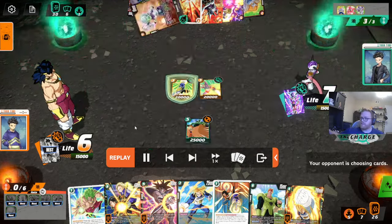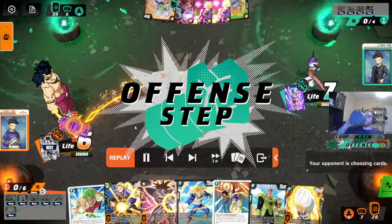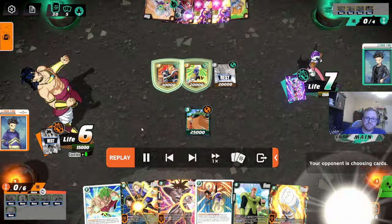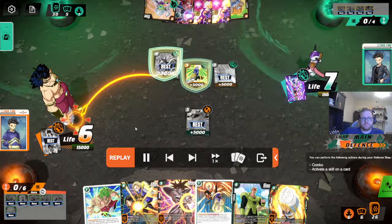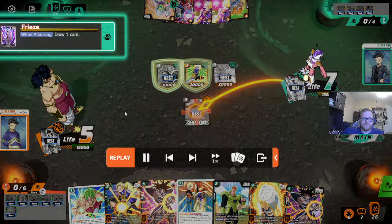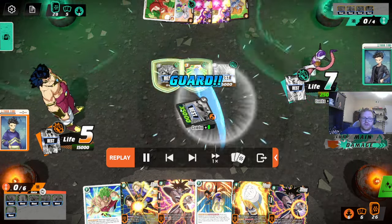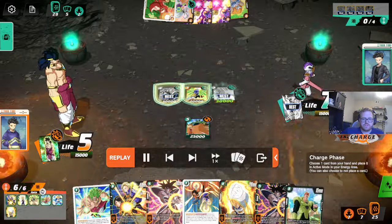Here, you don't attack with Goku - I agree with that. Yellow does not have a lot of ways to remove this Goku. I'm not mad at trying to pressure the Goku, but when you're down on cards, you usually don't want to combo up.